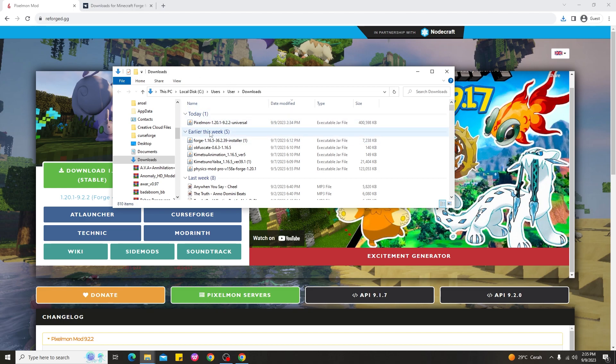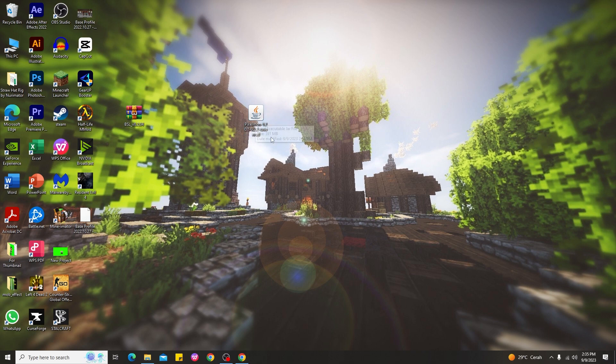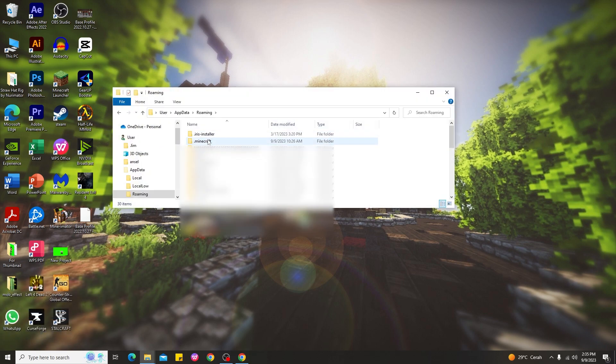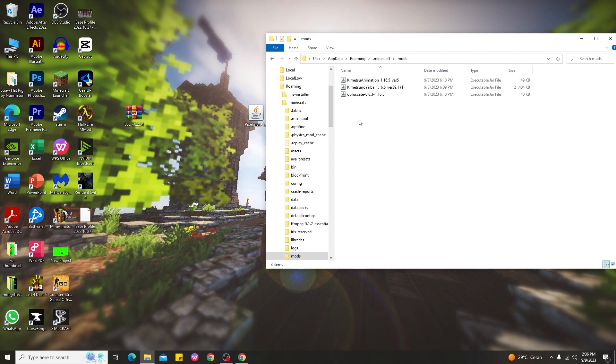After downloading Minecraft Pixelmon 1.20.1, here's how to install it. Press Windows + R to open Run, type '%appdata%', then go to the Roaming folder and find the Minecraft folder — click on that. Next, find the mods folder inside your Minecraft folder. If you don't have a mods folder, go ahead and create a new folder and rename it to 'mods', then open it.